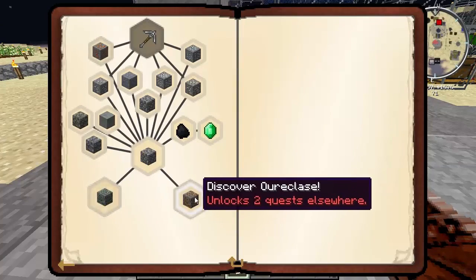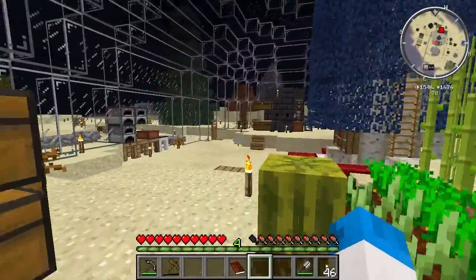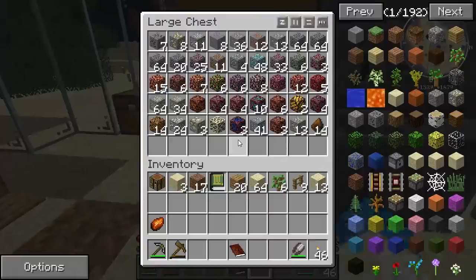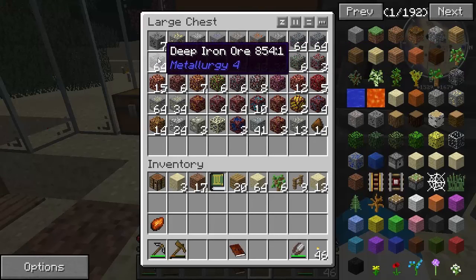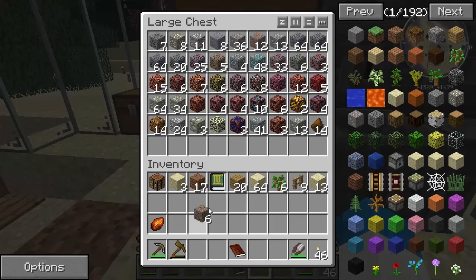We need to discover promethium and ore clays. I think they would have discovered ore clays by now, surely - let me go and have a look. Promethium though - I'm very shocked to find that they haven't found that. Oh, ore clays is there.